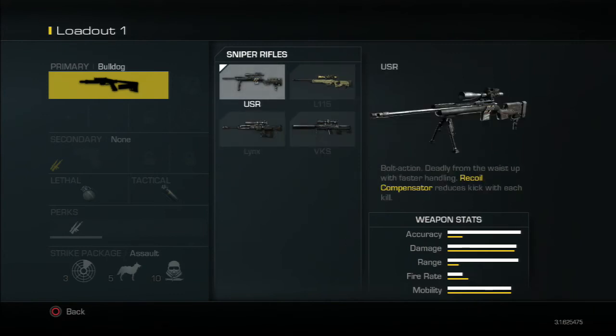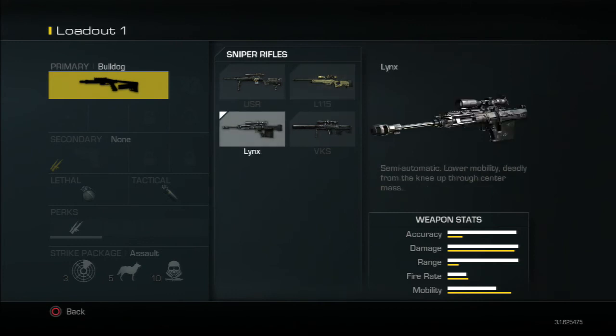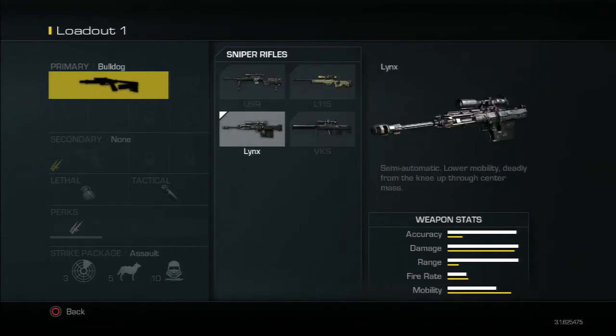All these three are very close together, but then way, way down at the bottom I've got the Lynx. On a scale out of 10, with the L115 being 10 and the Lynx being 1 — the L115 is 10, the VKS I'd say is about 9, and the USR I'd say is about 8.5, whereas the Lynx is all the way down at 1.